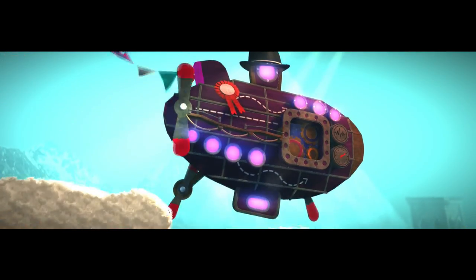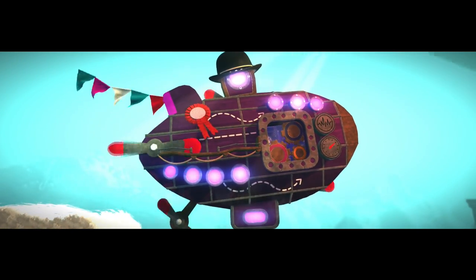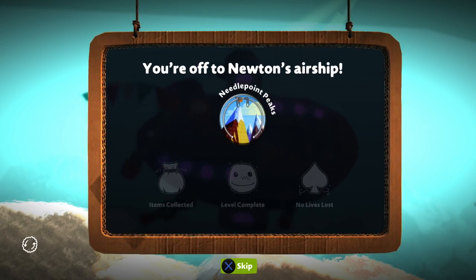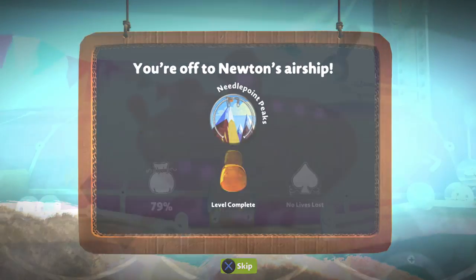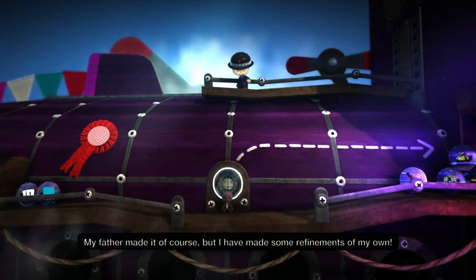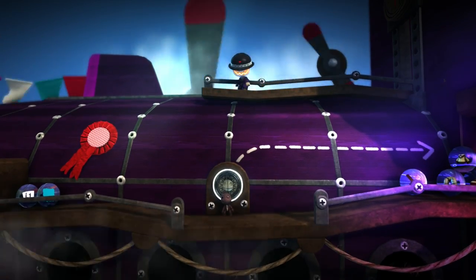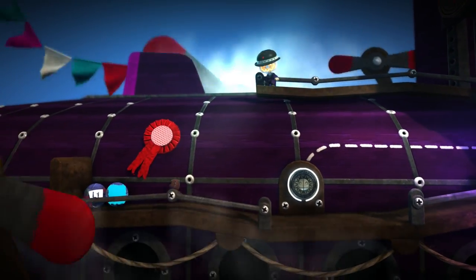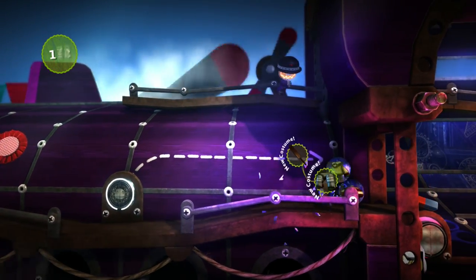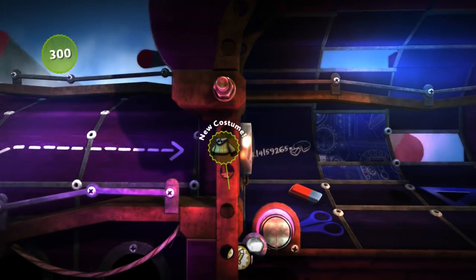Death defying missions! That's an interesting airship you got there, Newton. There we go — our first level is completed. You're off to Newton's airship. Welcome to my airborne laboratory — my father made it, but I made some refinements of my own. It looks like we are on his airship. So let's continue on this way. We get a lot of awesome costumes too. I really like the look of the game — it is so pretty.